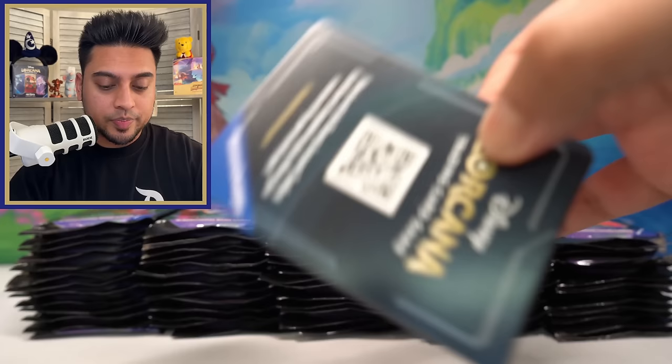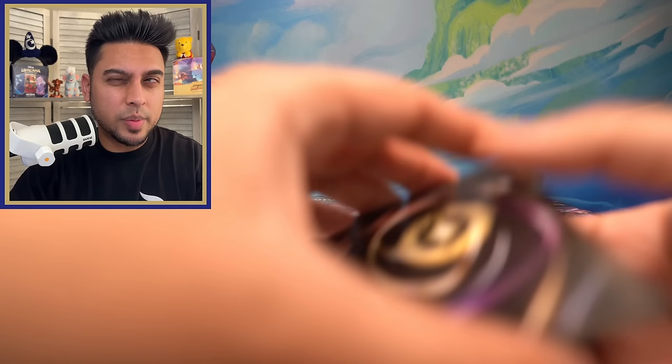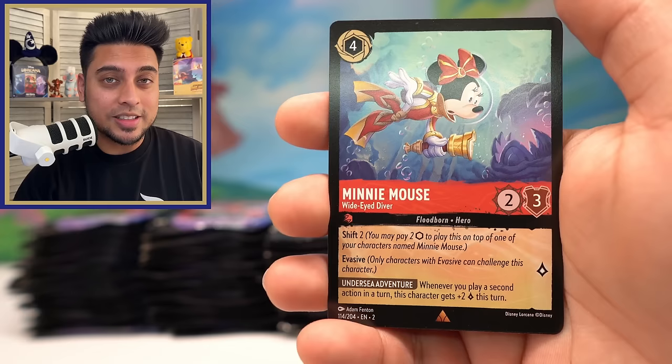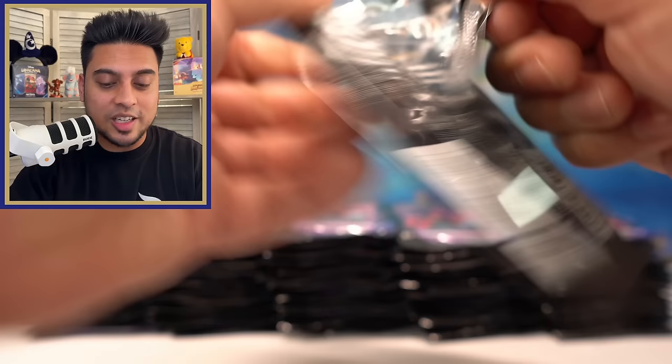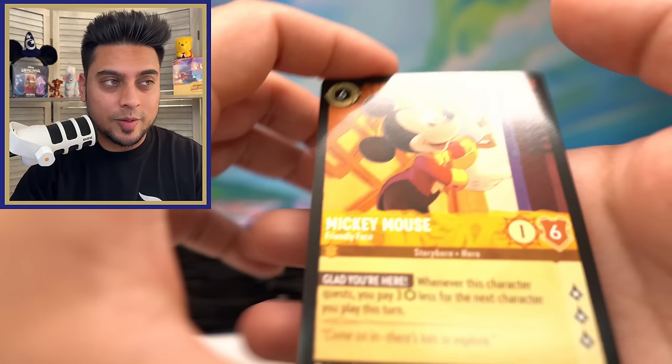What's crazy is I feel like we haven't seen much of Elsa since the first chapter. I believe they did make some Elsa cards after, but I don't think they knew the Elsa enchanted was going to be worth as much as it is. Minnie Mouse, Mickey Mouse, and Blue Fairy foil. That Elsa enchanted just keeps getting higher in price — it's over $1,200, maybe $1,300 to $1,400 now. I wish I had one.